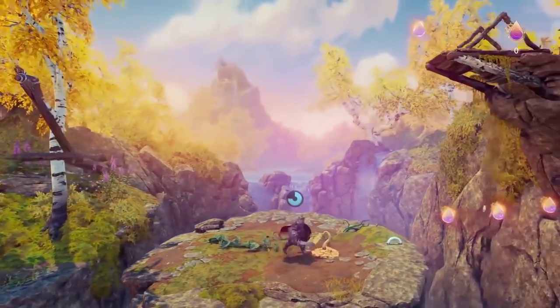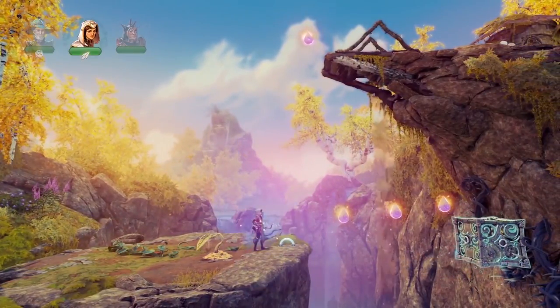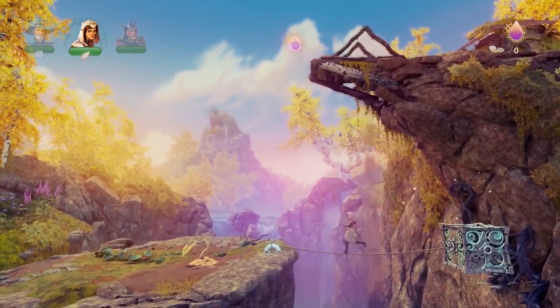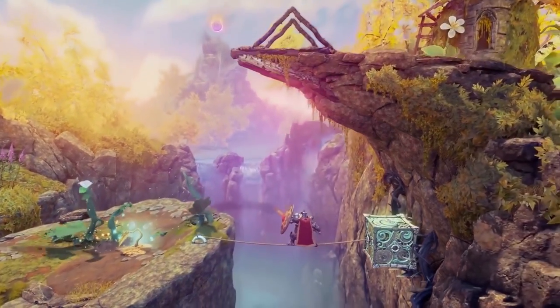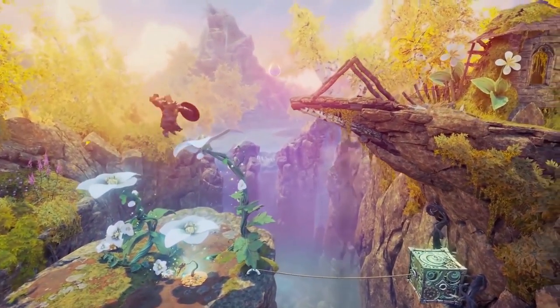It looks like we have something similar here with the dry ground and plants. We need to somehow make that grow as well. So let's conjure a box, tie a rope to that which we can walk on, and then finally redirect that water flow. Maybe we'll use the shield to do that. Look at those beautiful flowers.